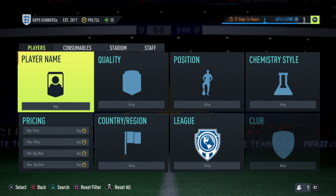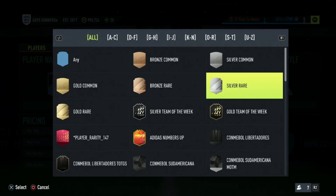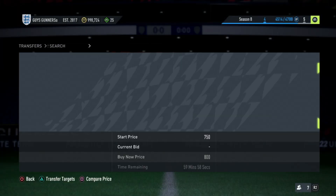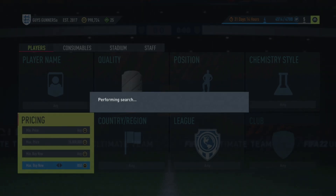Next up, a little bit of a higher low-budget trading method is going to be the silver rare sniping method. This is very similar to the bronze rare sniping method. Set the quality to silver rare and then the maximum buy now to what they currently are on the market. For me, currently these cards are going to be around about 750 to 800 coins — obviously when you guys are using this method prices may vary. What you want to do is find the cheapest buy now which you can sell these cards on for within around a minute or so.